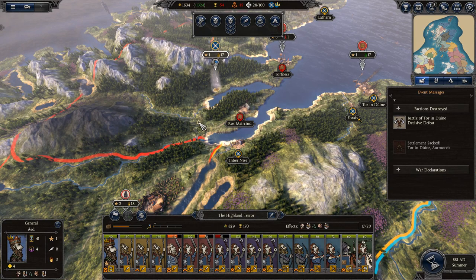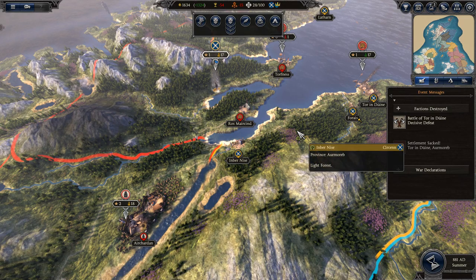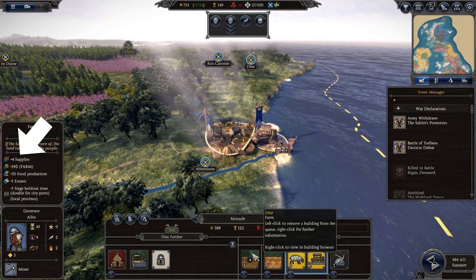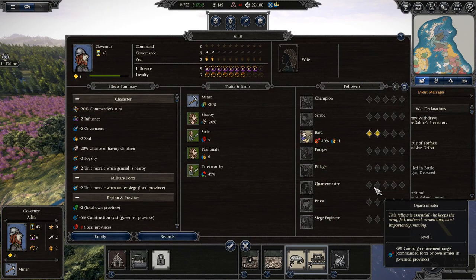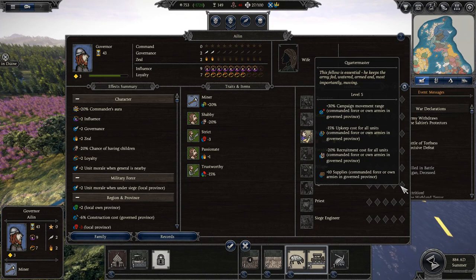What followers your general or governor in the region have also matters. Should your supplies ever reach zero, your army will start suffering from attrition every turn, killing men on the march until the supplies start to get replenished. With all of this in mind, you may opt to develop your frontline provinces a certain way to ensure you are resupplying armies as quickly as possible, should they have to fall back from behind enemy lines. You might also specialize certain armies to dig deep into enemy territory, with generals who ensure supplies last an extra long time or can cover more ground per turn.